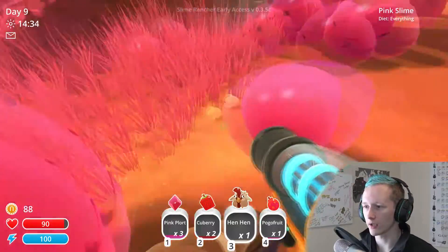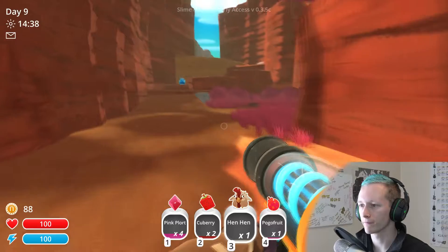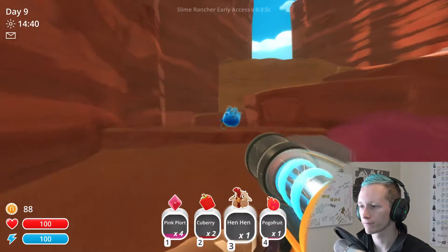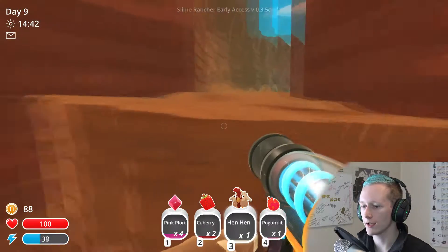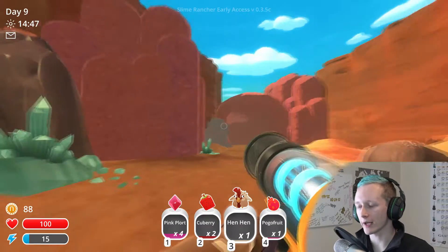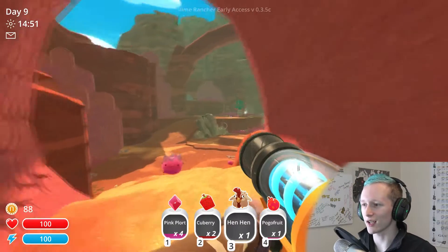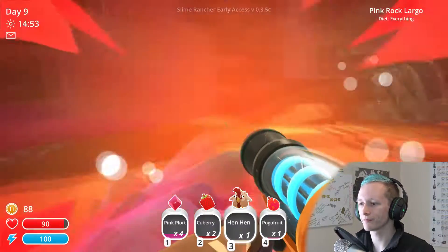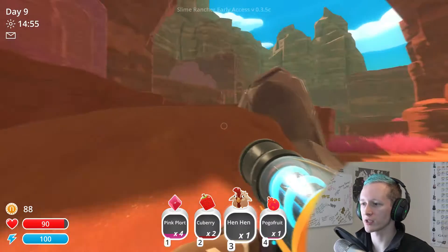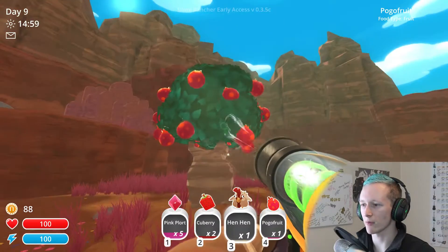Get out of here, you annoying thing — you're very annoying. I feel like that was very unsuccessful flight. I wonder if your flight time can get better because right now all my personal abilities are kind of sucky, but I do want to get that silo before I spend any money on upgrading my stuff.